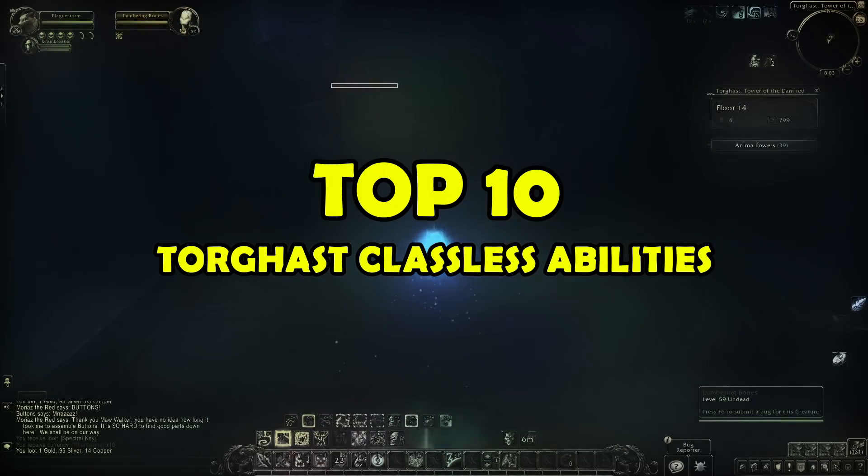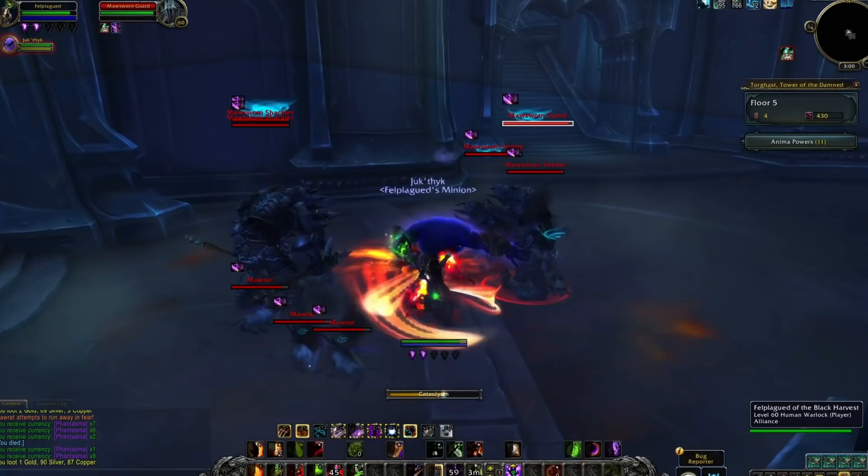Torghast is a new mode in Shadowlands which gives you all kinds of crazy broken abilities to boost the power of your character to ridiculous levels. In this video, we'll be going over what we've found to be the most unique, interesting, and fun of these powers that are sure to have a massive effect on your gameplay.